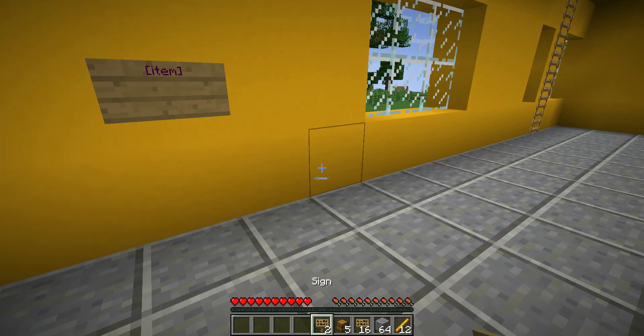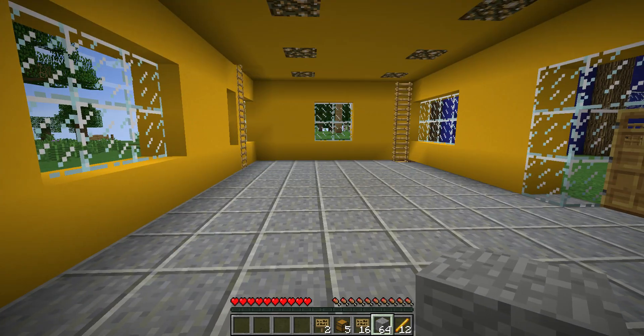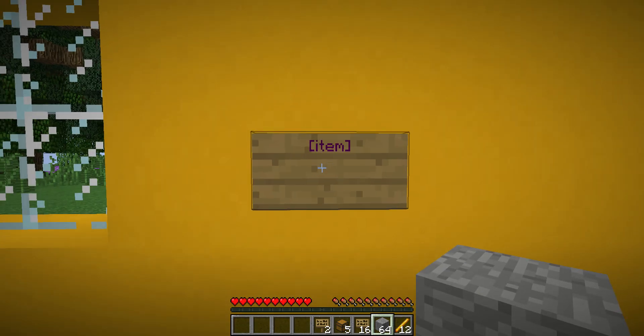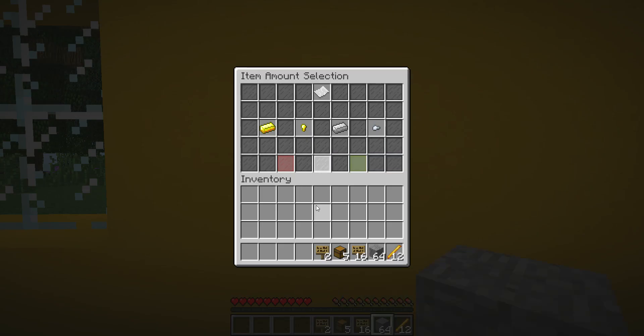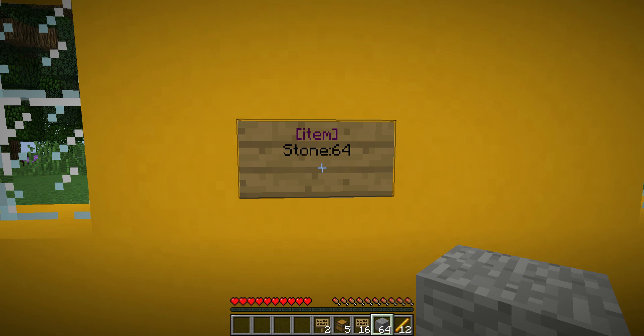Now I'm going to choose the item I want to sell. Let's say I want to sell 64 stone — I just click on the sign with the item I want to sell. It's gonna ask for an amount, and since I have 64 stone I'll enter 64, meaning my total amount is 64, then hit confirm amount.